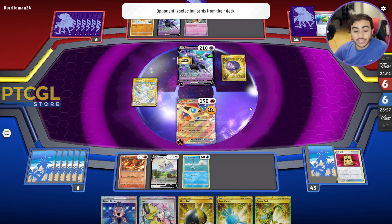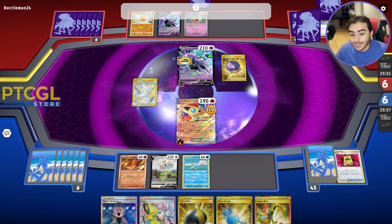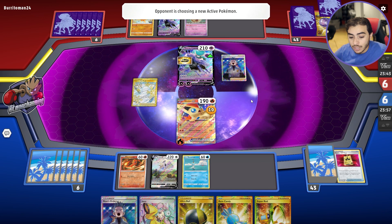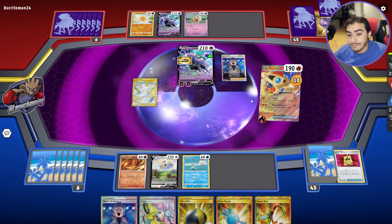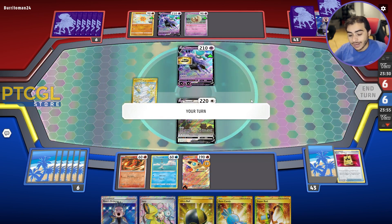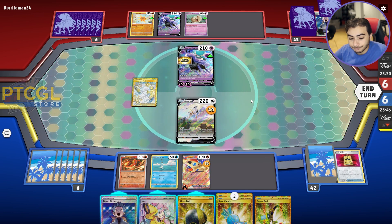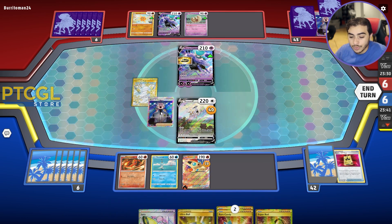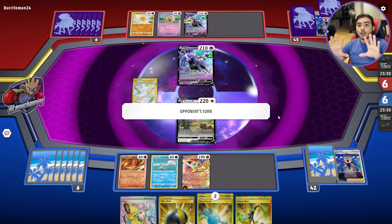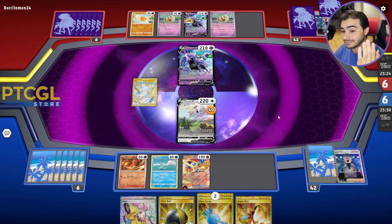They have Boss as well — this is very scary. Shadow Mist for 40. I think we Boss up probably this Shadow Rider and pass. We're in business unless they top deck an Energy. They pass — we're cooking so hard right now. We get to Ultra Ball and grab our good pal Octillery. Here we go — huge dub. The thing is we need to Iono and bank on getting Arc V-Star, which is tough. We do find the Ultra Ball — we're chefing it up.